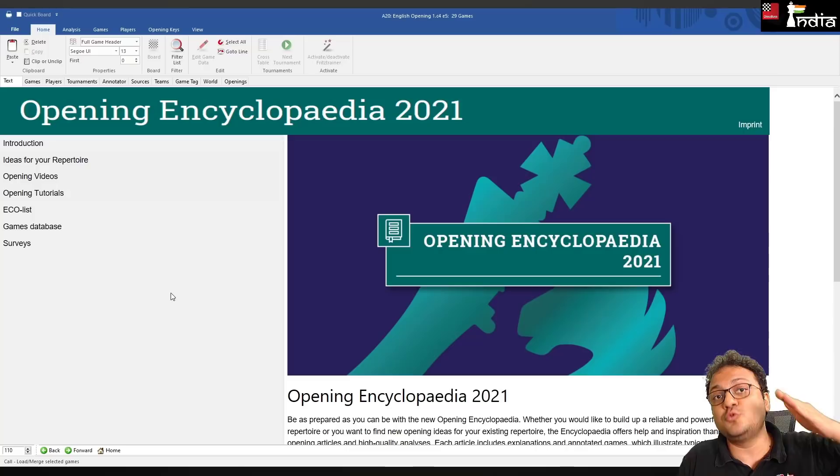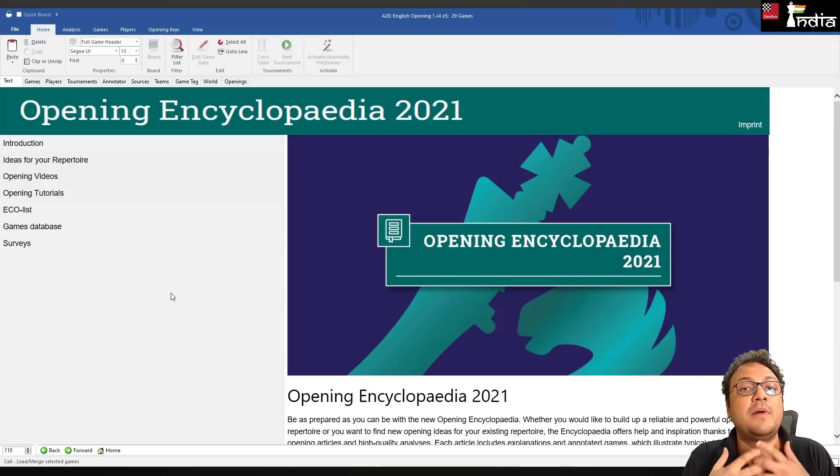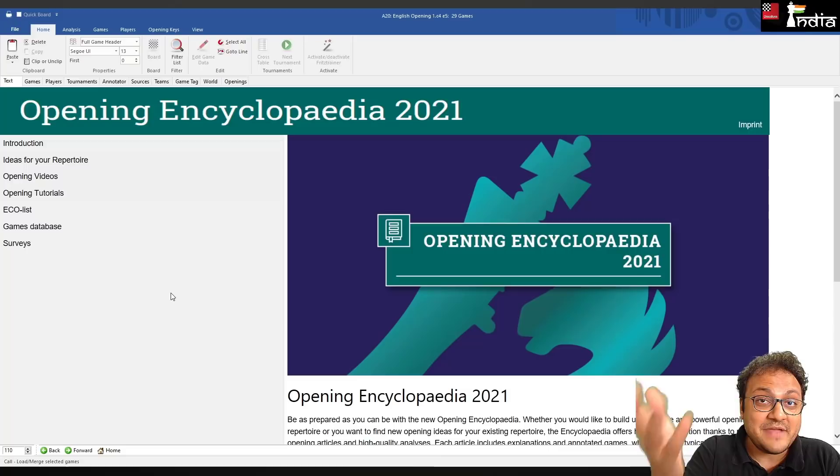Opening Encyclopedia is pure value for money for any player — from beginner to advanced to grandmaster — covering everything you want to know about openings. A purchase link for the Indian subcontinent via ChessBase India, and for everyone else via ChessBase.com, will be in the description. This is Sagar Shah signing off — if you have any questions, please put them in the comments, and hopefully this video was useful and instructive.